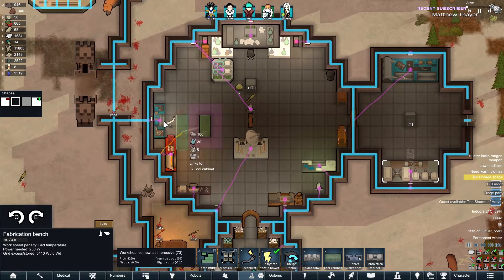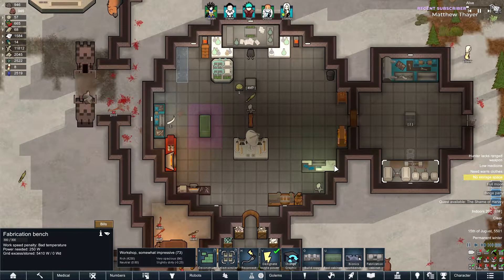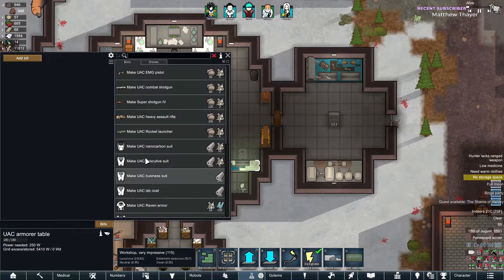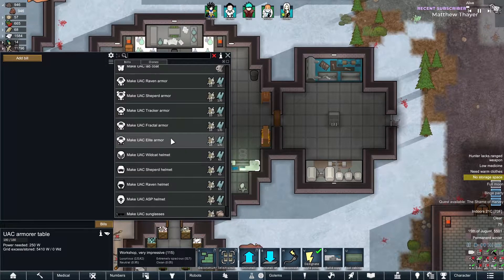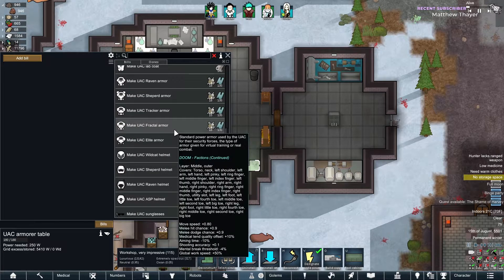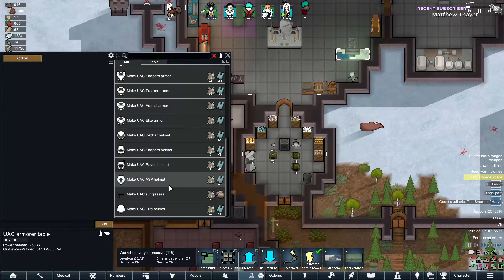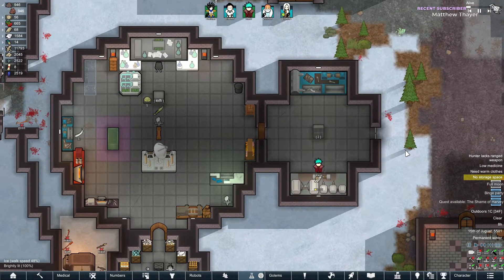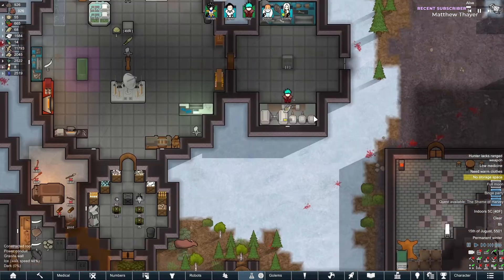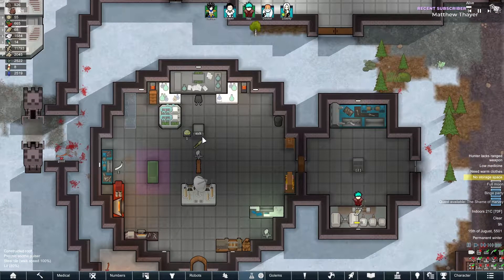Where should we put the bionics workbench? I know we put the machining table over there — we can put it right over here. We can make better armor for Key. The USC fractal armor — I don't know how much plasteel that takes. I don't know what kind of armor we want for him — let me know in the comments what kind of armor you think he should have, because he definitely needs better armor, that's without a doubt.